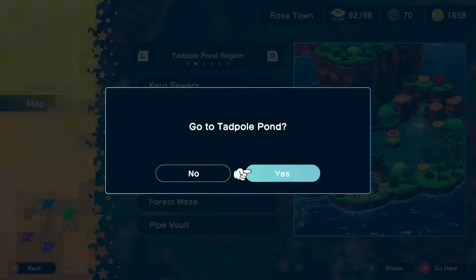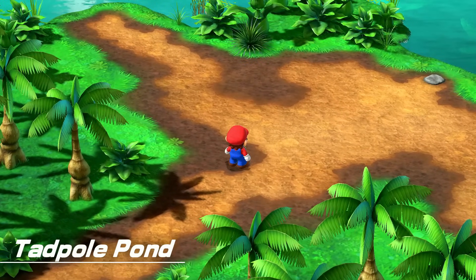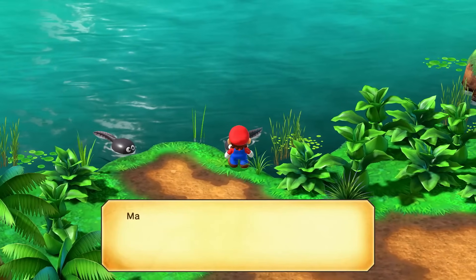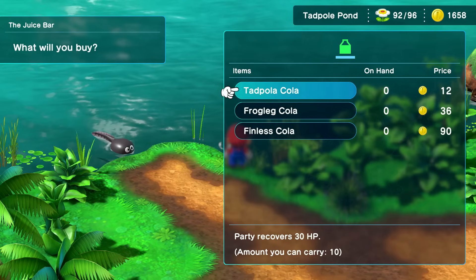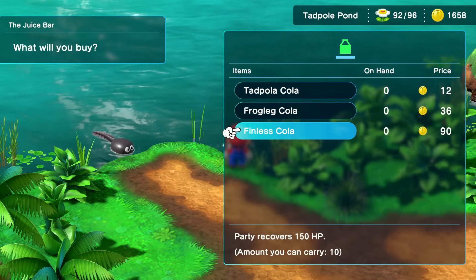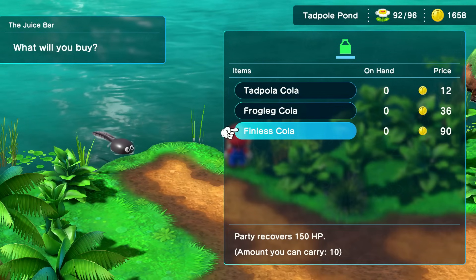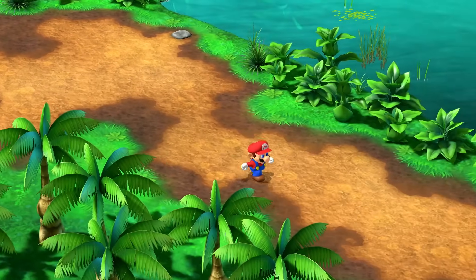I wanna go back to Tadpole Pond. If you didn't deliver the Cricket Jam to Frogfucius just yet, I would recommend doing so now to get your ten frog coins, but I've already done that. Let's see what they got at the shops here. I would like to buy some Croaka Colas, but yeah, they're a little pricey at this point — 90 coins a piece. Remember that for later, viewers. I'm not gonna go for that.